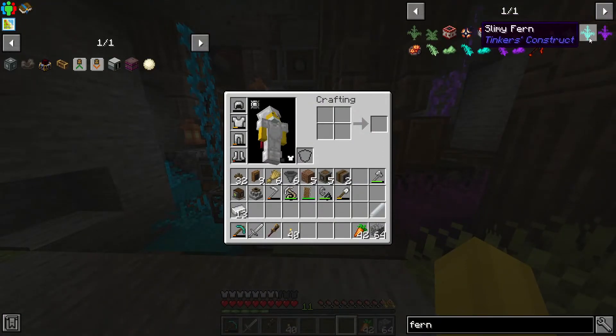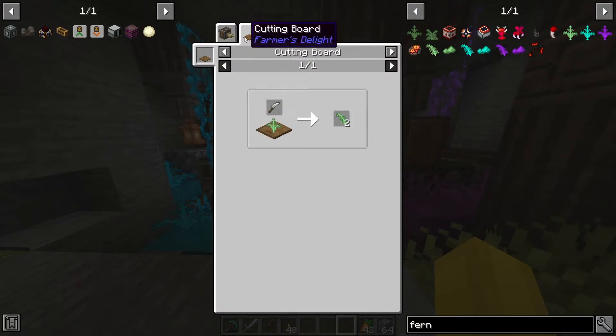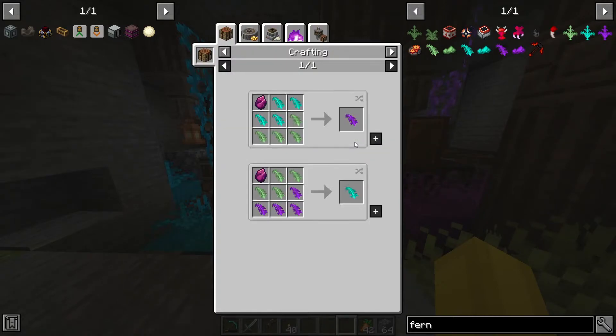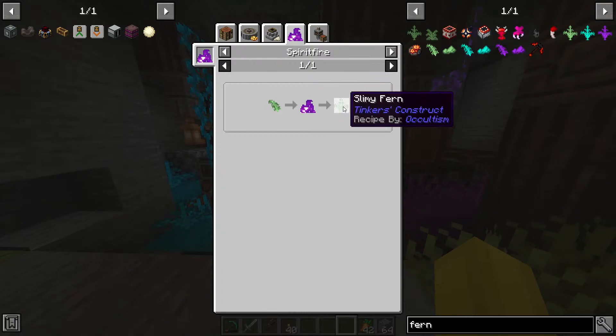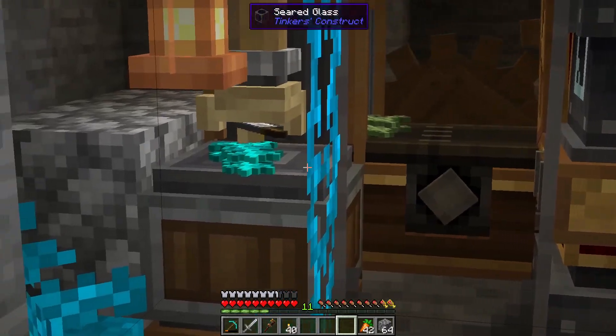You need each of the three because then you can cut them with a knife on a cutting board, or with a deployer, and it will make slimy fern leaves. When those are thrown into spirit fire, they can regrow — so you can basically duplicate the slimy ferns.